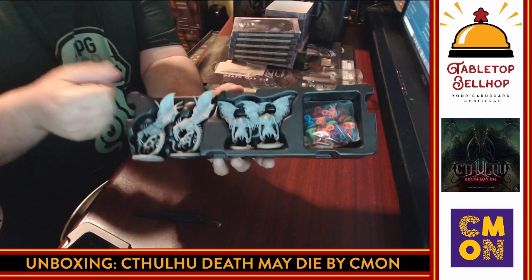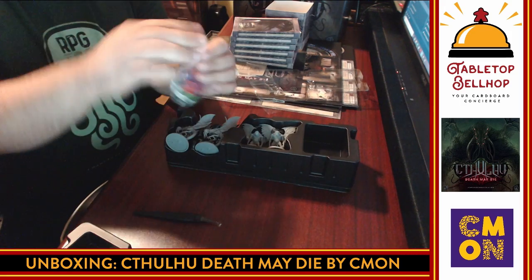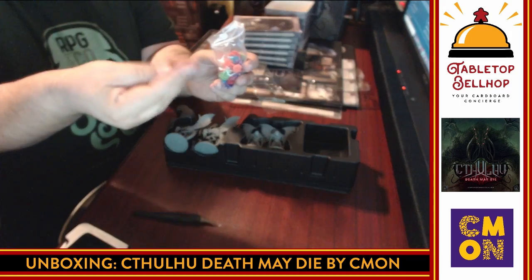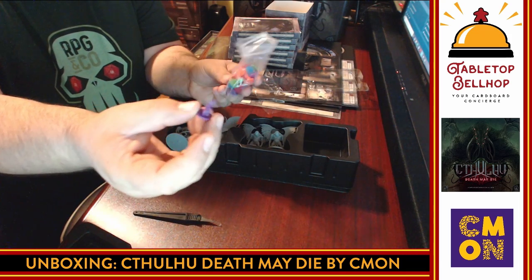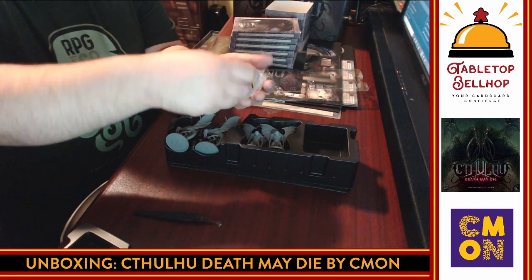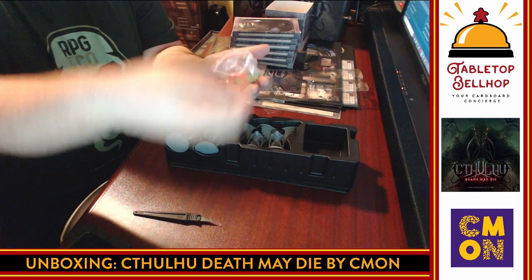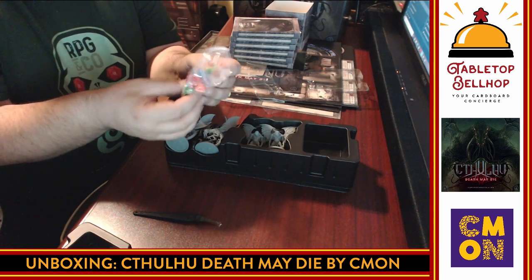Look at these — these are the counters to track your stuff. Most games give you cubes; this game gives you tentacles. Little tentacles in player colors to keep track of all your stuff on your score card. The player colors look color-blind friendly — the reds and greens are different enough, the green is more neon.